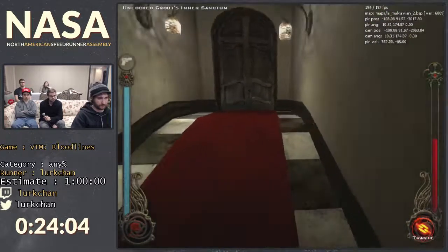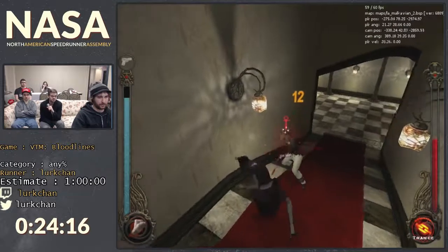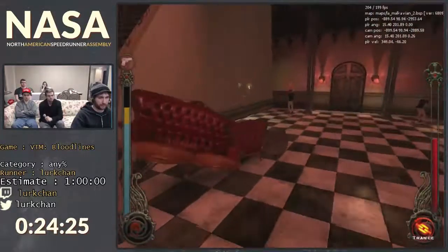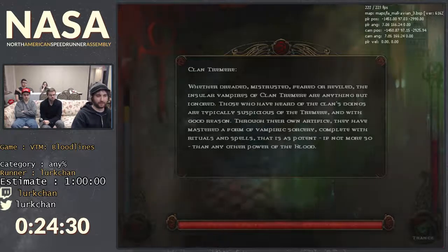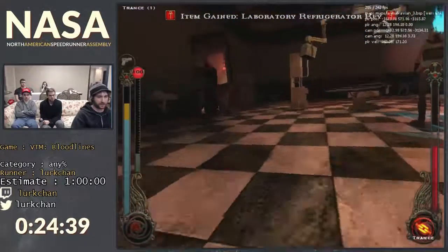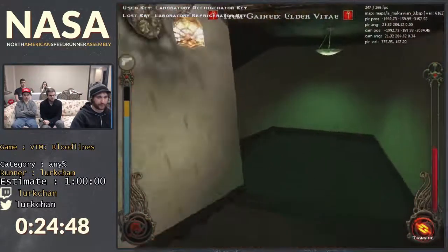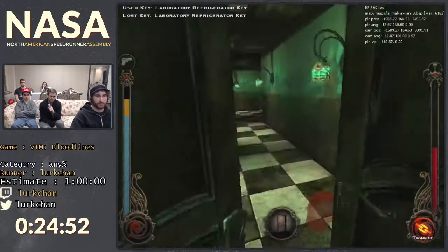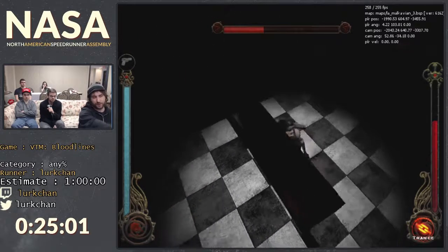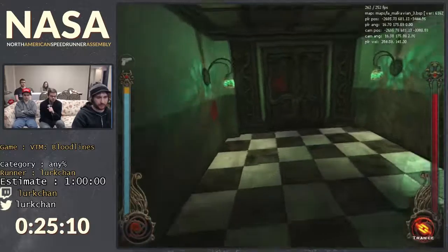He's right in front of the door so I have to punch him away. He got aggroed from in here and now he won't let me open the door. I'm coming in here — this is really important to get. In here is a bunch of elder vitae which I absolutely need to finish the game. It's a blood pack that lets me get blood back without having to feed. Elder vitae heals you all the way and gives you full blood, and you get two of them just for getting the key — so yeah, it's really important.